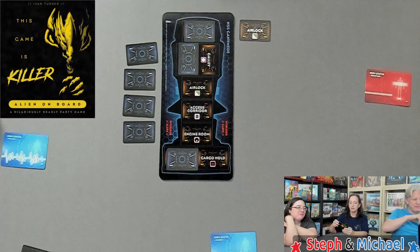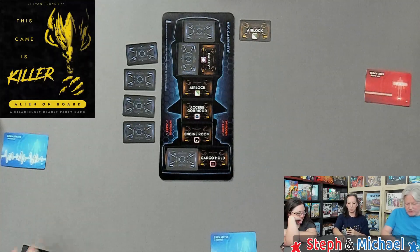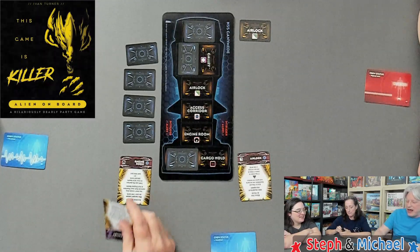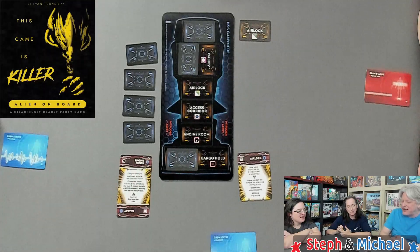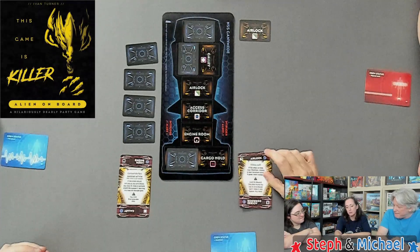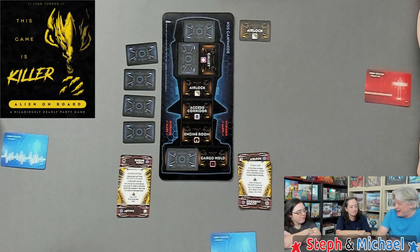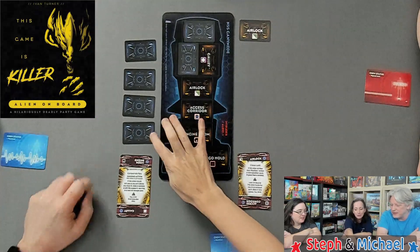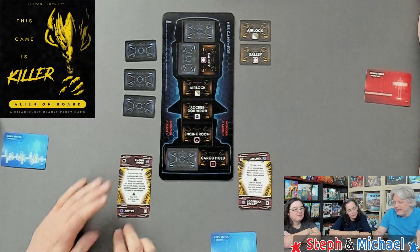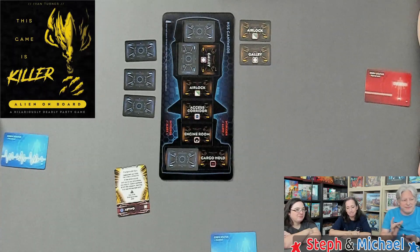There we go. That's why she played the airlock - that's actually a safe play. I'm going to be in the engine room, and as the corporate spy, if the alien would kill me and I'm alone, I stun it, take a sample, kill life support, leave, and I win - everybody else dies. If the alien strikes my position, I reveal a new location card and it goes there instead, which you wouldn't want going to you. Nothing happens - we survived another round!